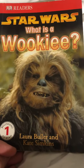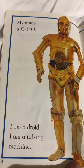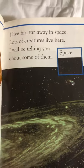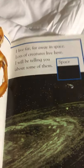What is a Wookiee? My name is C3PO. I am a droid — a talking machine. I live far, far away in space. Lots of creatures live here. I will be telling you about some of them.